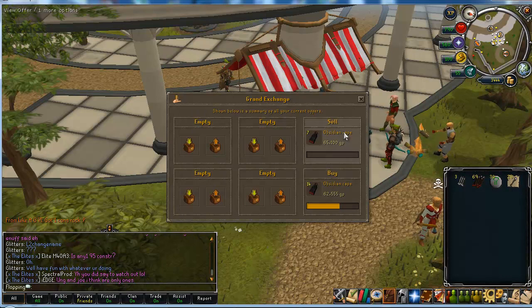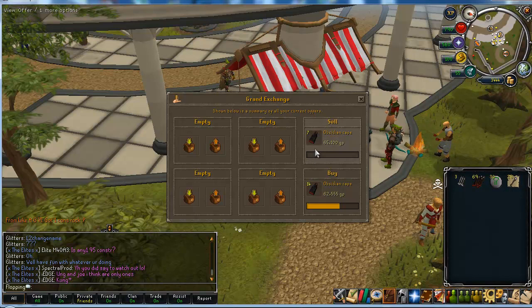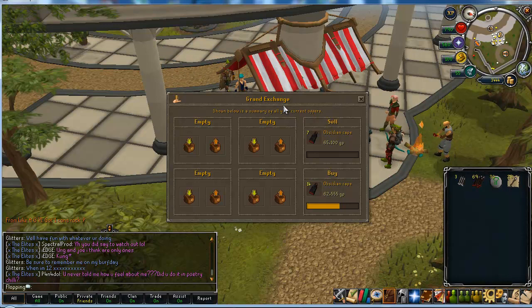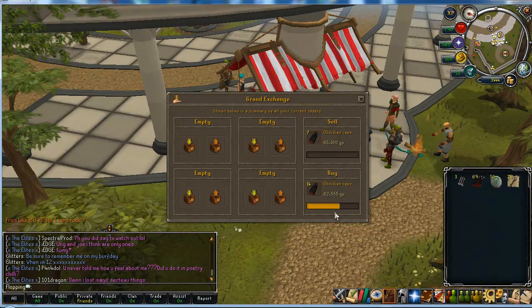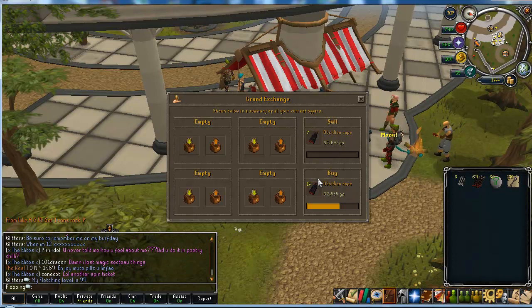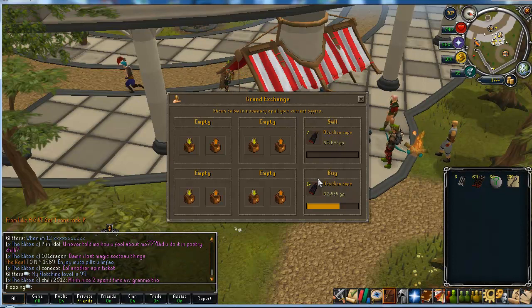Obsidian Capes seem to keep getting undercut quite a bit today, so I might change items soon. I've bought some more Air Battlestaffs and Nature Runes to quickly go through. That's about 2-3K there from just alching a few staffs for profit whilst I wait for the capes to buy and sell.